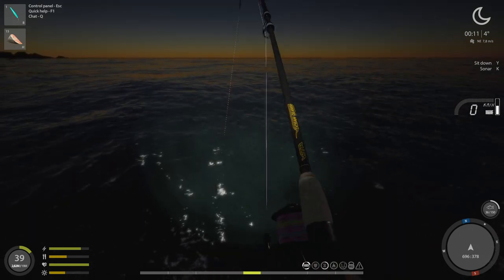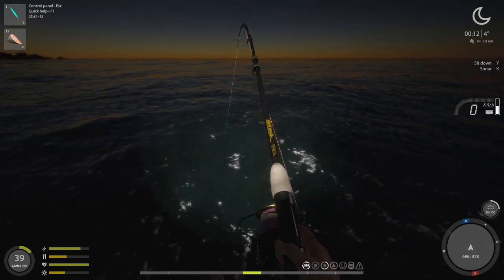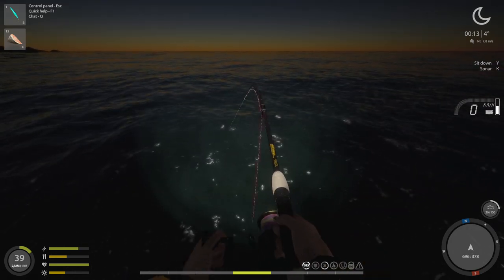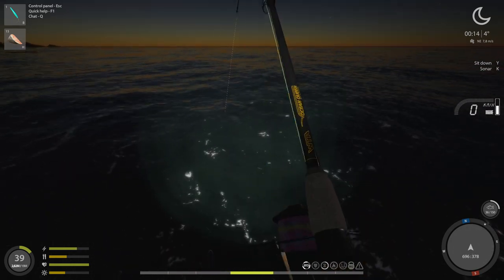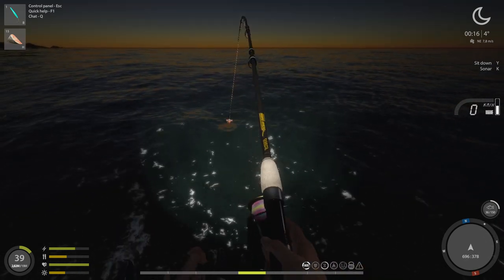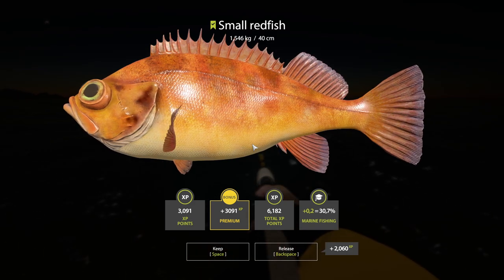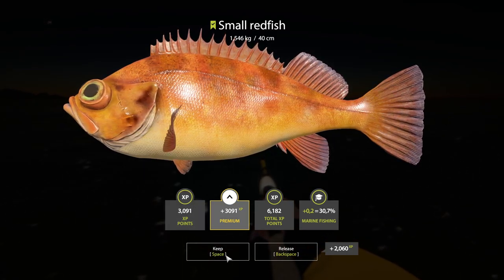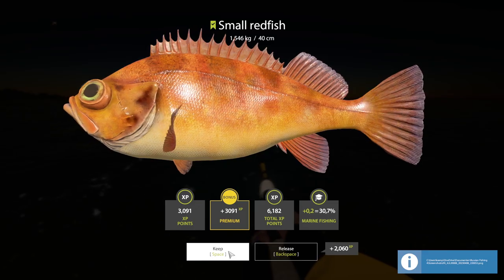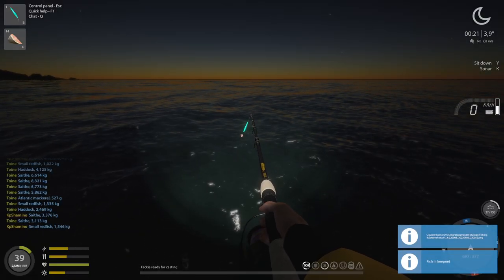So that was it, guys. It's very simple once you understand it and you can execute it easily. Always remember: you need to be vertical. Always remember the fish are sitting at different depths. And — oh, that's my first one! My first small red fish. I'm very happy. 30.7. Let's take a print screen, just for the book.